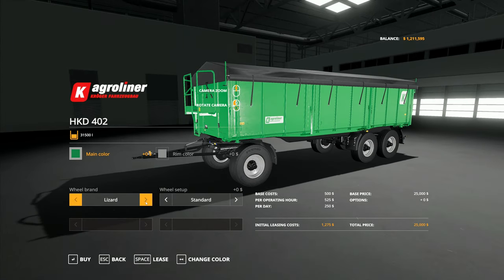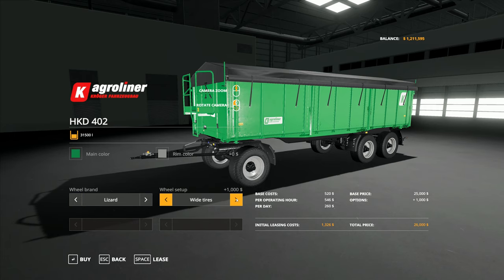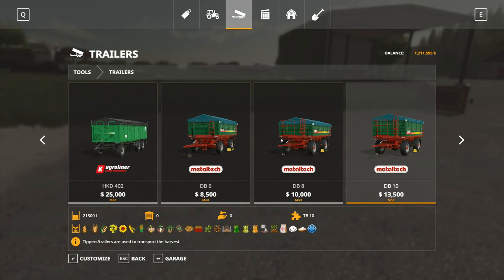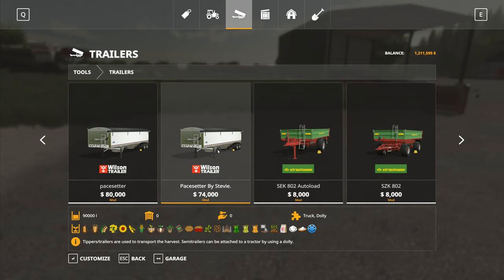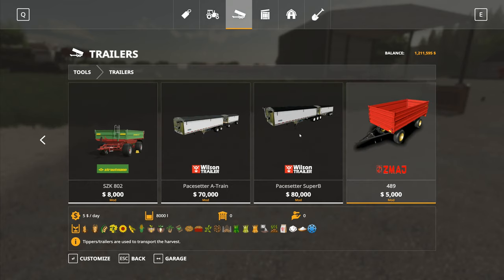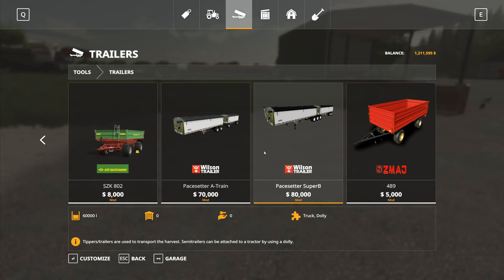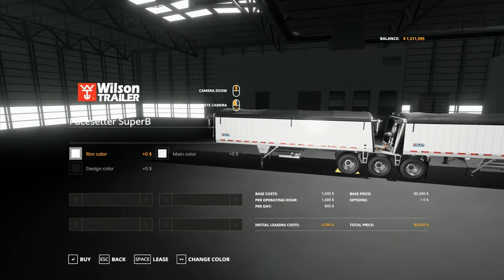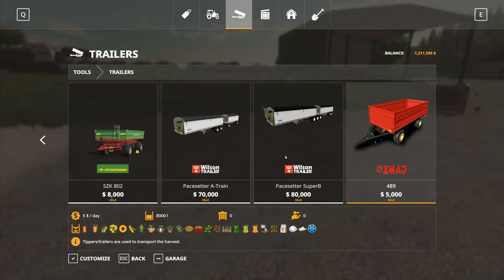Wheel Brand wheel setup — Lizard, Michelin, Nokian. Michelin is wide tires, Nokian is wide tires, Lizard is standard or wides. I don't remember seeing that one on other packs. We've got the Pacesetter by Stevie — that one has 90,000 liters. The other has 60,000. Then there's the whole road train configuration — a basic one at 55,000 liters in total and another at 60,000. I'm thinking this is all one big machine and I can't unhitch it.